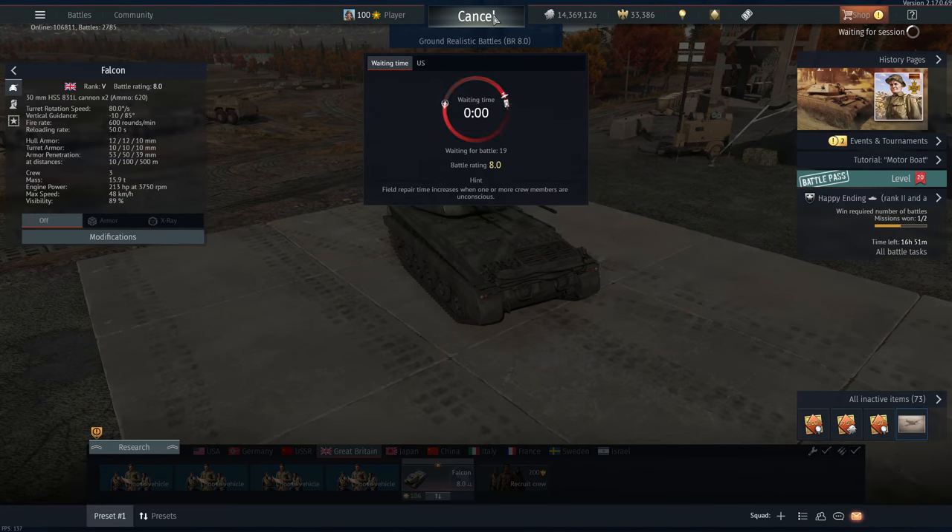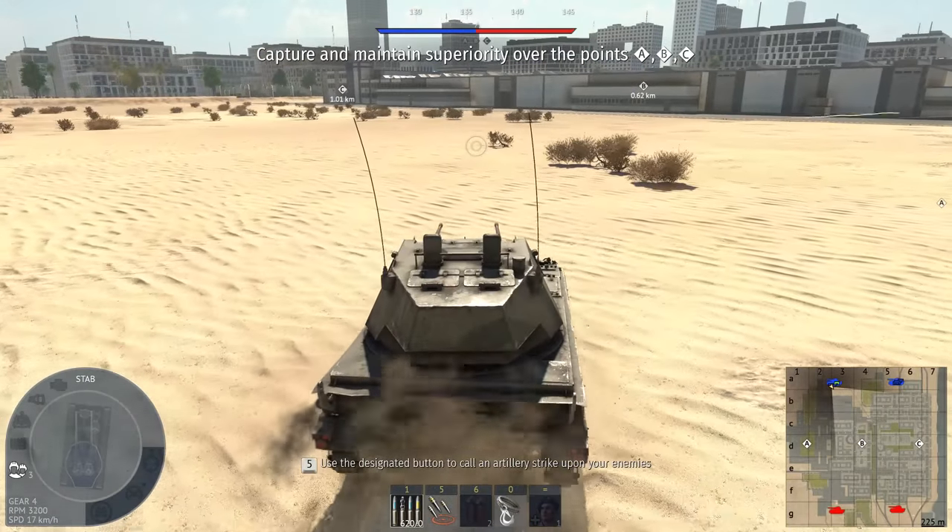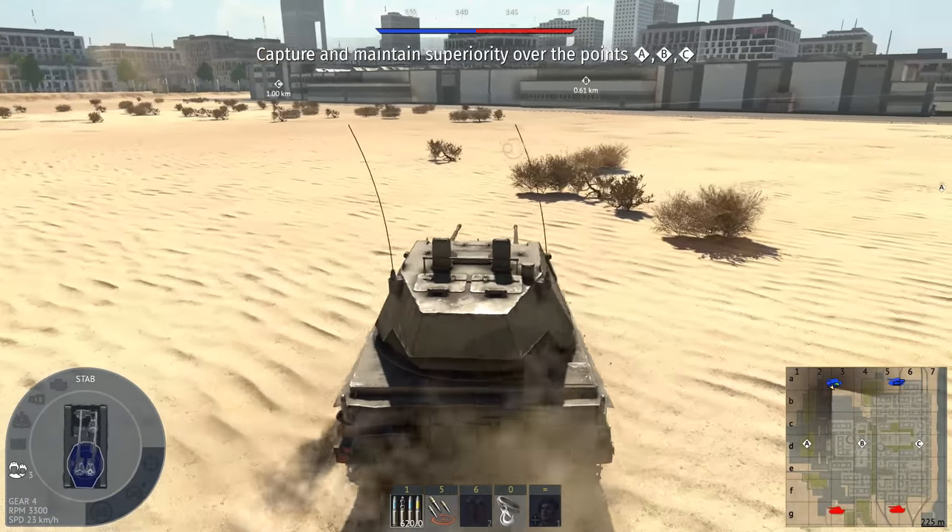Now the Falcon used to be quite strong. It was nerfed a few times, but as far as I know it's still pretty good. The amount of APDS it gets was reduced, but I feel like that's not the main draw of the Falcon, because it has a lot of penetration with APDS sure, but it has API which basically acts like APHE. It's powerful enough that it can one-shot vehicles if you hit them in the right place. It has enough pen that you can go through the sides of Russian MBTs, and obviously Western MBTs too. It's one of those anti-air vehicles where it's better as a tank destroyer than as anti-air.